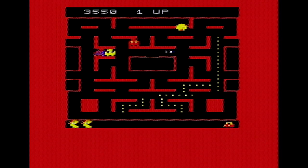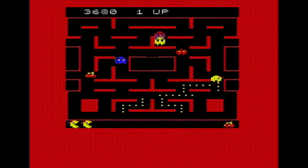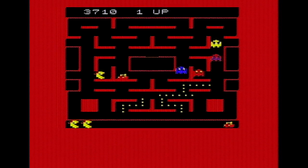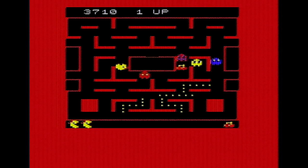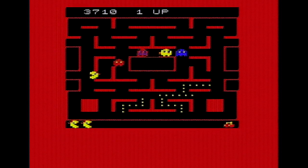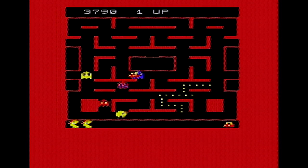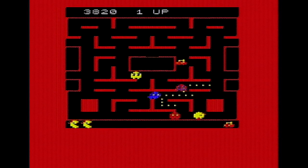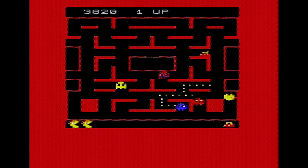You get the eyes travelling back to the middle where the ghosts spawn from, and of course you can go left and right there. The maze is slightly different from Pac-Man because you've got the two spaces left and right to scroll through to the other side of the screen. Not many dots to get now.